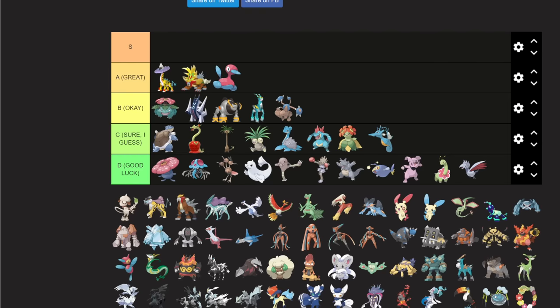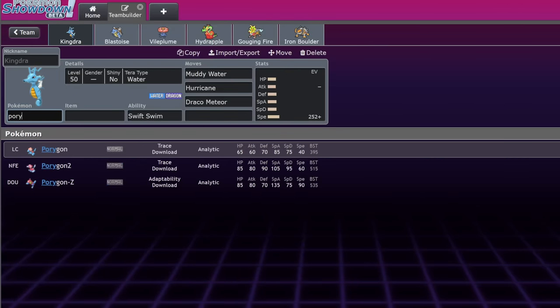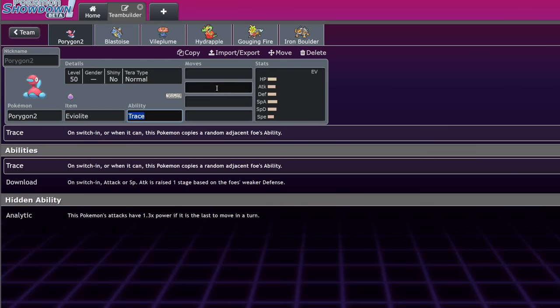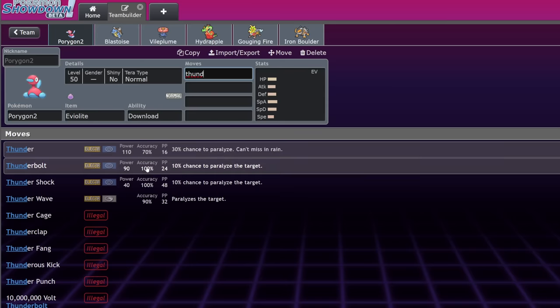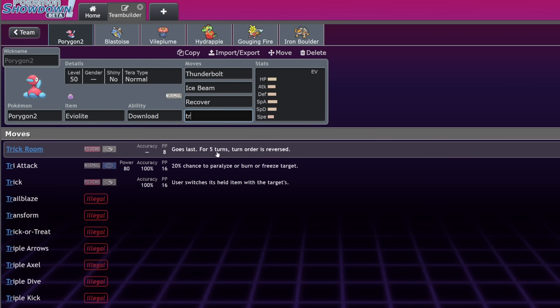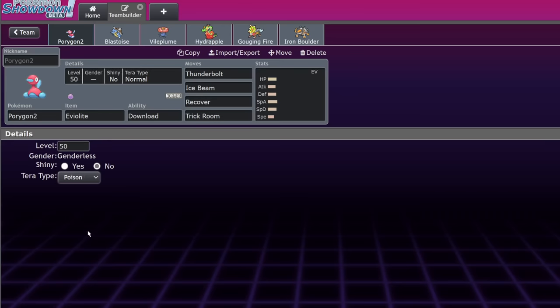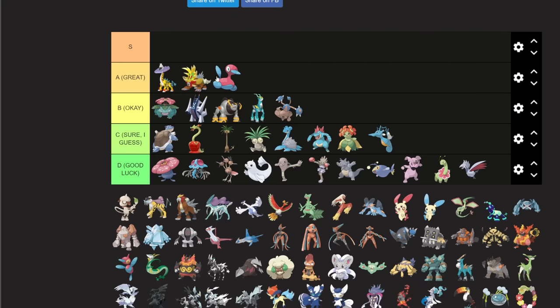Porygon2 is great — actually one of the best Pokemon in the format right now. It's super reliable for Eviolite Trick Room with Download boosting special attacks, making Thunderbolt and Ice Beam hit like a truck even without STAB — they basically become STAB moves. It has access to both Recover and Trick Room. It's hard to make a case for it not being possibly S tier, probably A tier. I'm personally running Terra Poison on it. Great mon with a lot of tools.